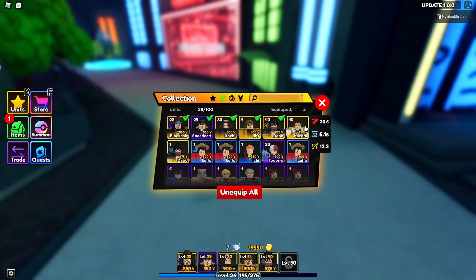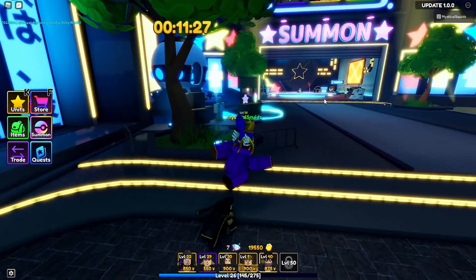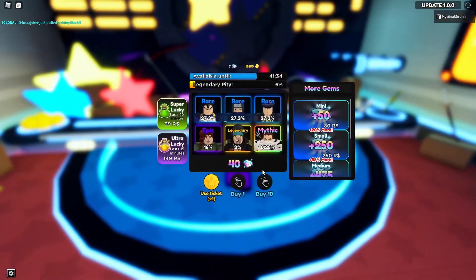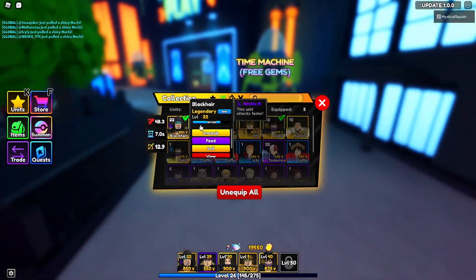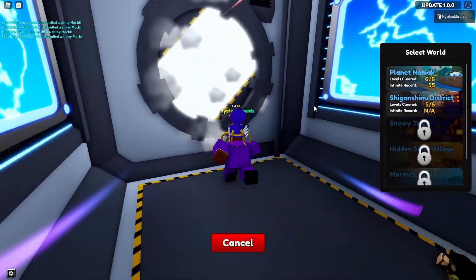Pretty much guys, the goal is I'm trying to grind to level 50 — not in this video of course because that's gonna take a while — but I definitely want to unlock an extra spot. We do have an extra ticket so let's open this real quick and we got a rare, okay. After our last video of actually pulling Blackbeard, I did get him a little better too, which is amazing. I did actually roll Nimble 3 on him so he attacks fast.